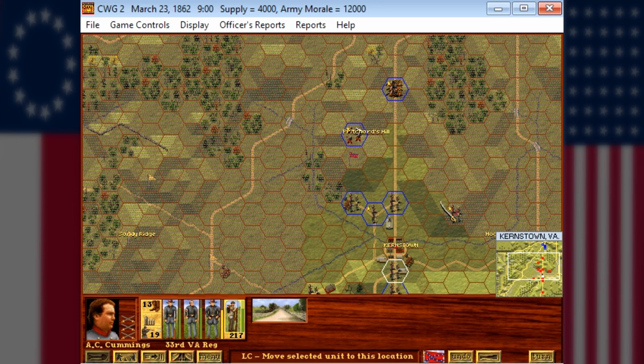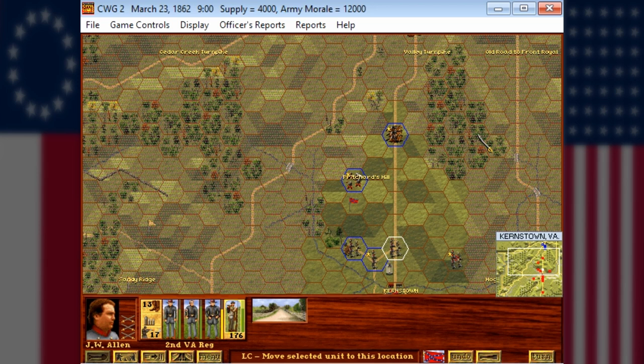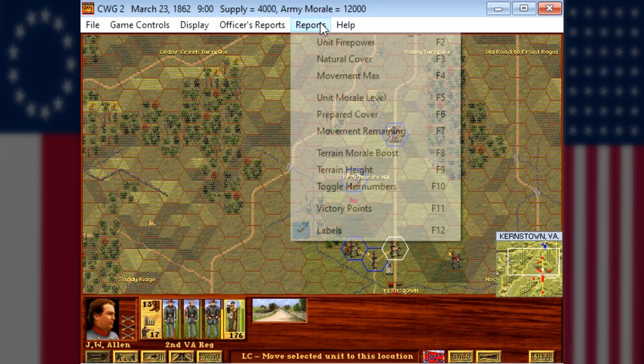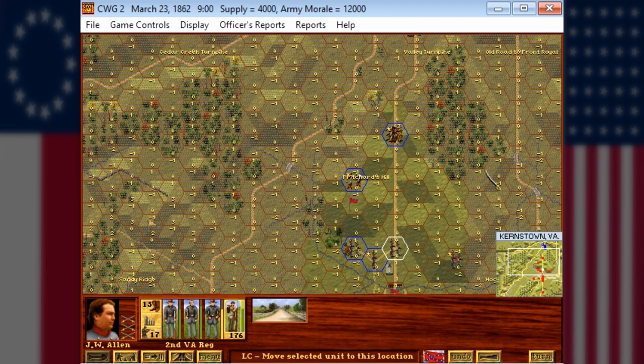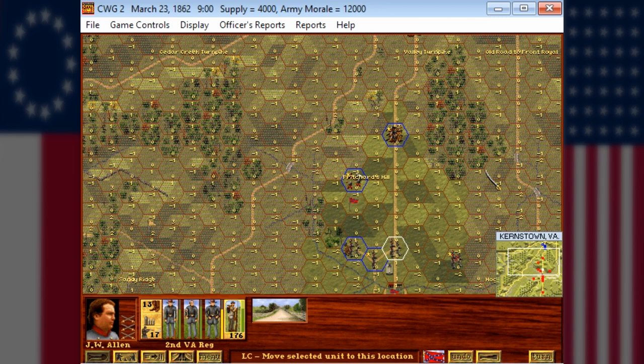I could probably read up on what happened at Kernstown and base my strategy on that, but right now I can definitely see that these hills will be very important. We'll try to climb up the hill and defend this area. We'll have to stay together as much as possible because I'm sure the Union forces will outnumber us. If we can get to the forest, the natural cover is going to be definitely better — three morale boost, not much.